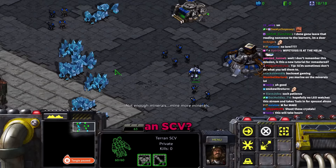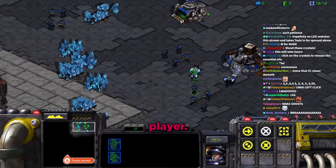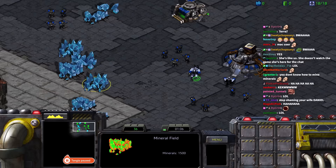Daniel jokes that after 14 years together she doesn't know how to gather minerals. Tara struggles with moving units, and Daniel asks if she's a Mac user with a one-button mouse. He panics as she nearly kills her SCV, shouting for her to stop.